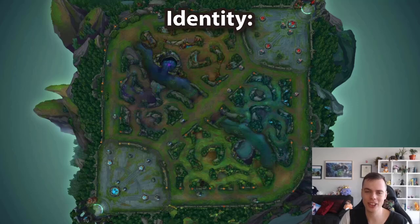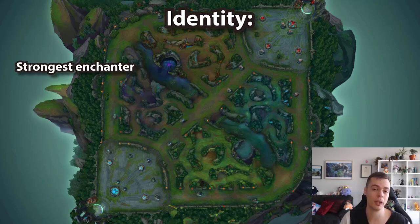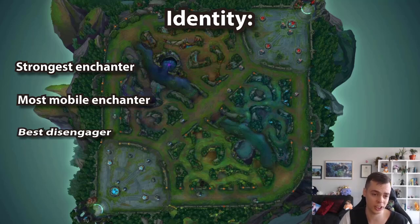Let's start with Janna's identity. She is the strongest enchanter ever since patch 12.14 with a buff to Rift Herald and Dragon, due to her mobility so she can get around to these neutral objectives better than any other enchanters. Janna has been one of the strongest enchanters for a long time and is also the most mobile enchanter — her builds will reflect that later.